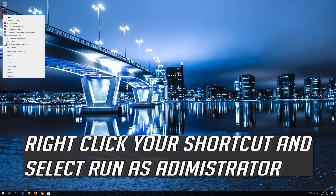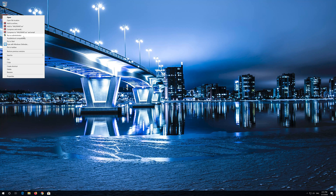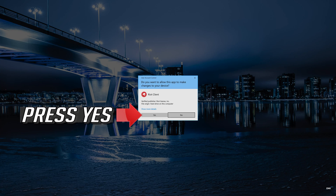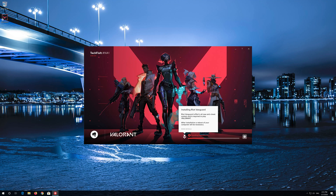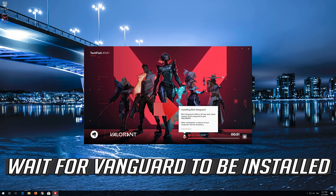Right click your shortcut and select Run as Administrator. Press Yes. Wait for Vanguard to be installed.